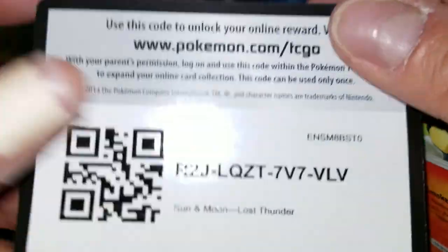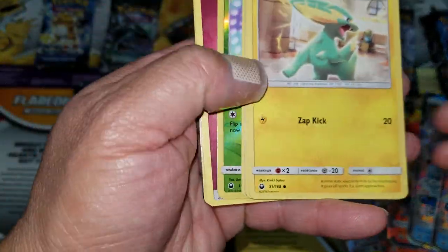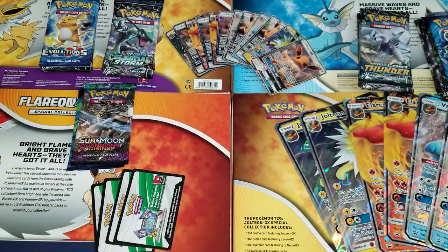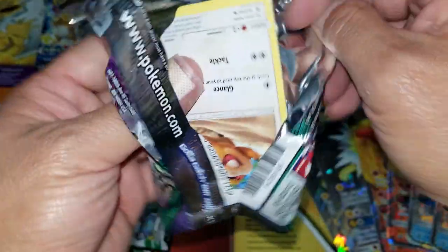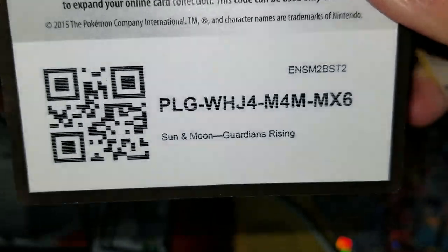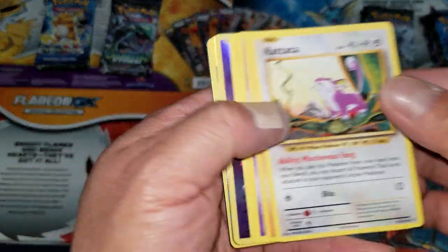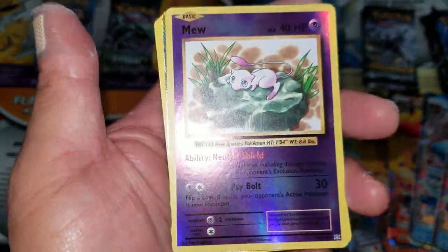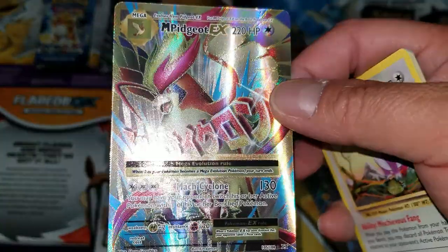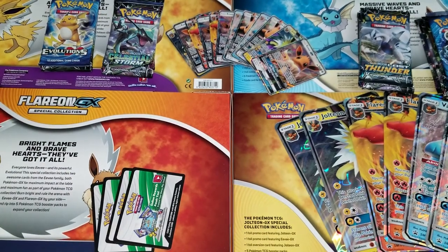Tapu Lele — holo rare! First holo rare of the session. Then a Celestial Storm pack — hoping for a Rayquaza or something nice. Another non-holo rare after that. Reverse Miltank — nice reverse — and then another full art: Mega Pokémon EX. Not very high value but a nice card. So the Flareon box gives one full art, same as the first box.